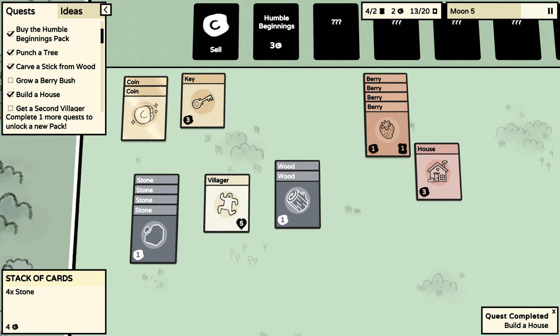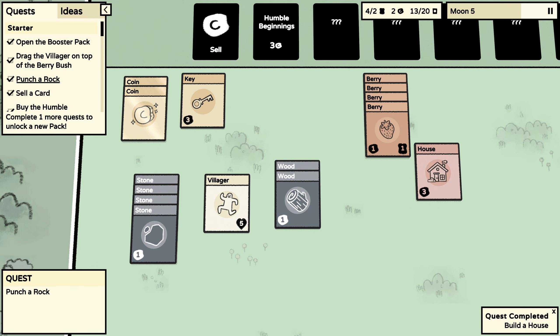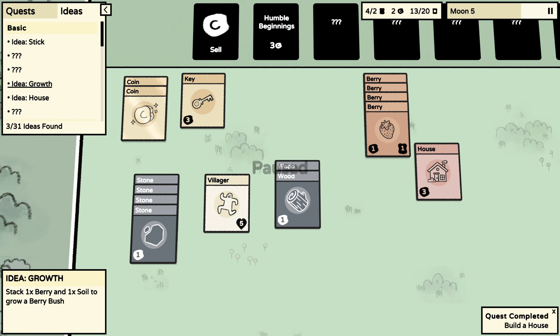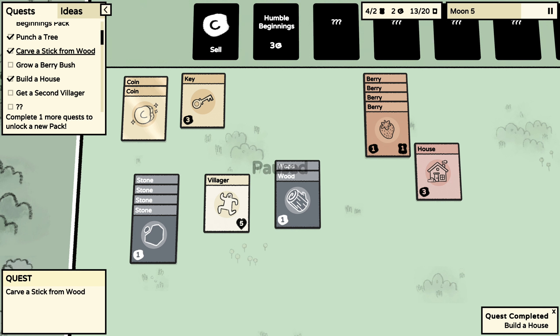I should use the pause feature to help me process what to do next. That's a good idea — now I won't run out of time so quickly. Quests: grow a berry bush, build a house, get a second villager. How am I supposed to do any of that? I need a berry and soil to make a berry bush, but I don't know how to get soil.